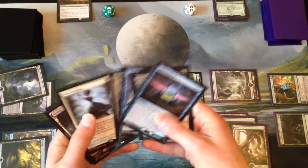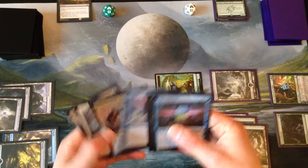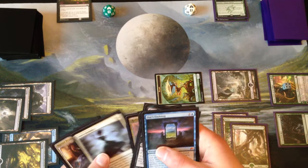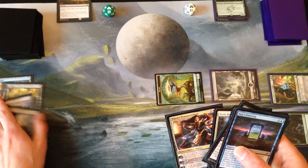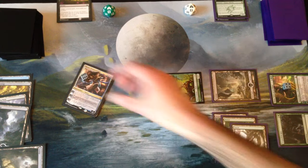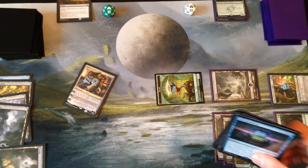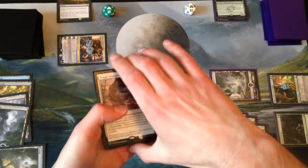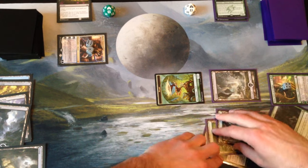Oh, a Day's Undoing — Jesus. Alright, our only land is a Swamp so let's just play it. I guess we want to play Narset? There's really nothing better to do. Let's play Narset Transcendent for four. Six loyalty — plus one her. Look at the top card of our library: if it's a non-creature, non-land card we can put it into our hand. Tragic Arrogance — it is a sorcery, so we'll put it into our hand. Unfortunately we don't have any mana up to do anything, so we'll just pass the turn.